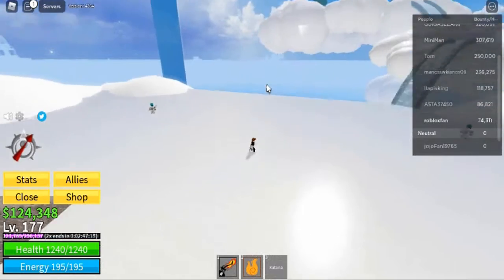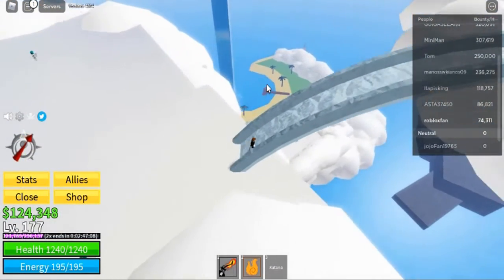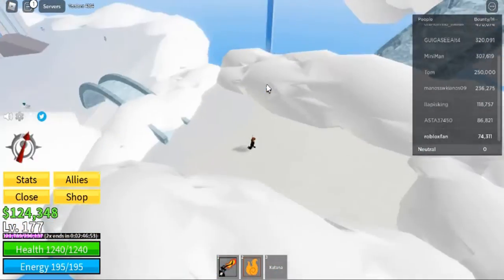Sand users take 2x damage from water. Having the fishman race reduces the amount of damage. Once your level is higher than an NPC or player, Logia — also known as Elemental Fruits — will give you immunity to their assaults.